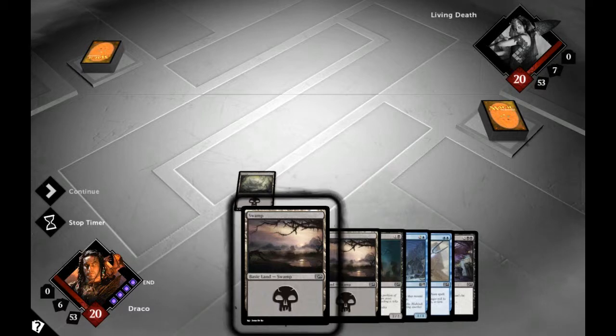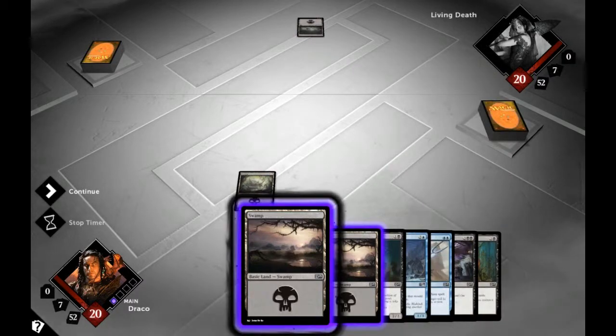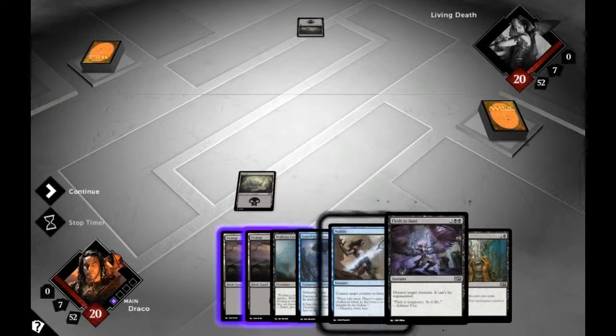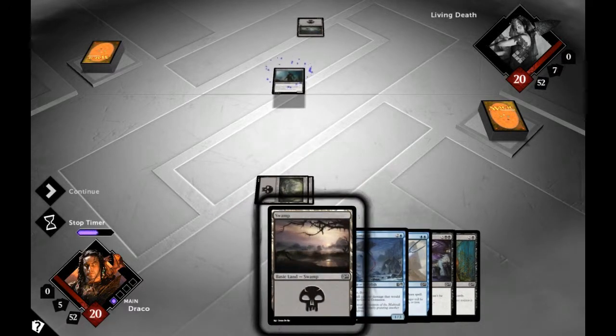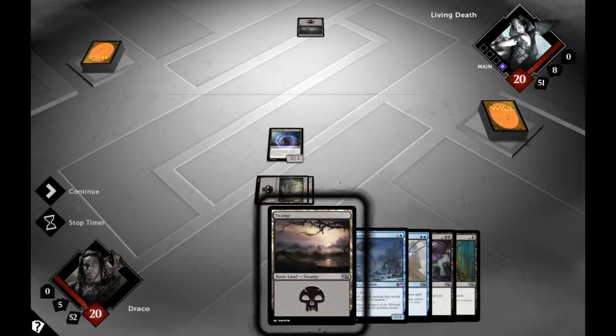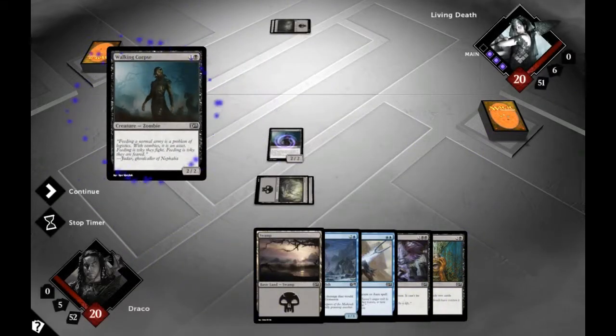Throwing a land straight away. It's Living Death, obviously playing death, and swamps — doing the same as me. So I've got Mind Rot — attack, fly, this card — two cards. Keep hold of that. Throw another land out and a beastie. Throw a zombie out — Walking Corpse.